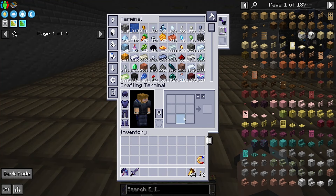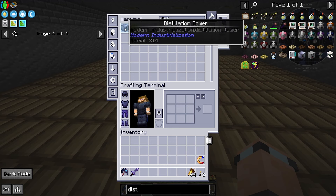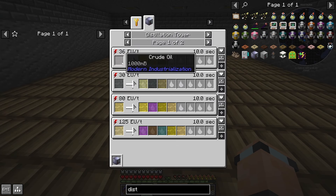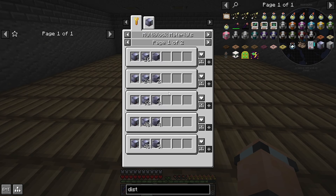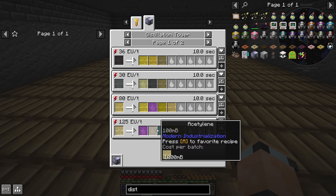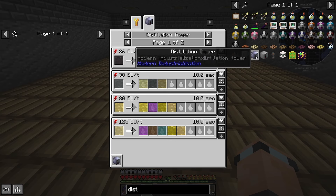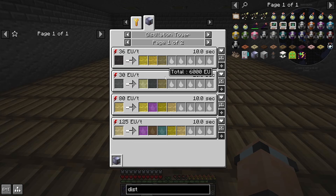I kind of wanted to dedicate this room over here to the stainless steel stuff - the distillation tower. I don't know how many I'm going to need. There are five different things and if we click right here there are nine different types. This is going to be a Modern Industrialization episode and it's going to require an absolute butt ton of stainless steel.